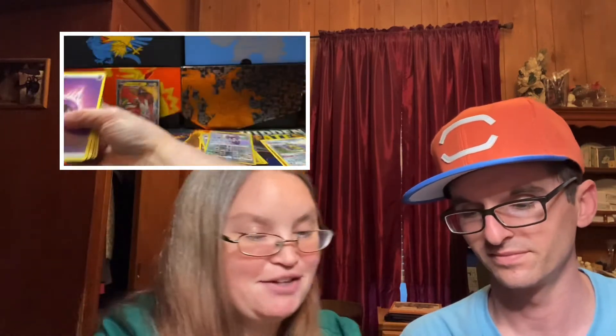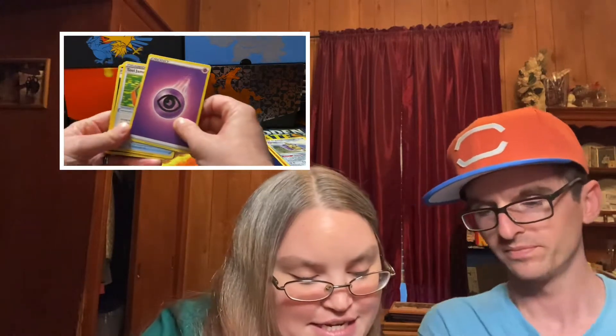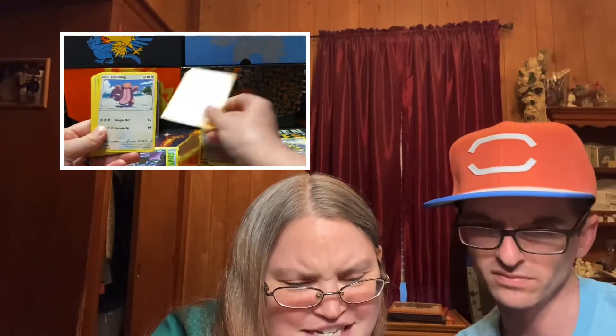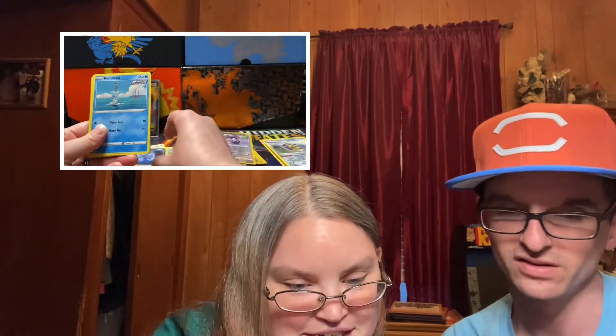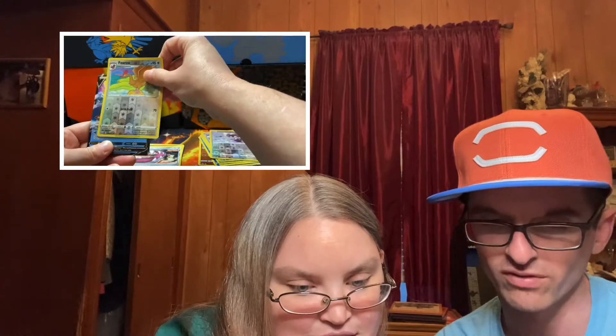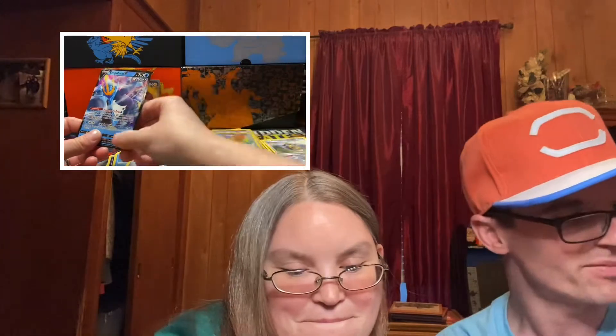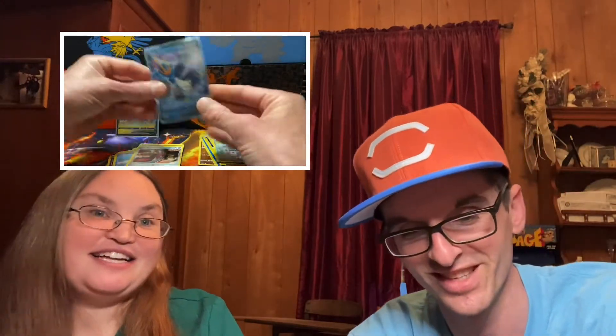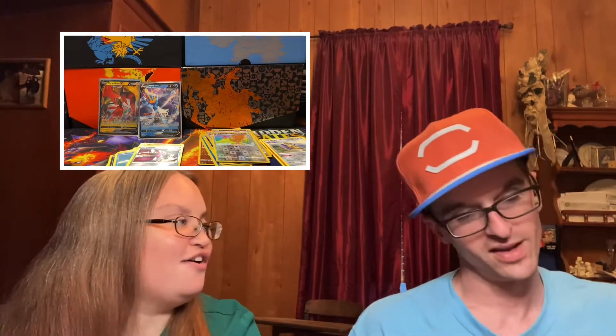One, two, three, four — I'll guess fighting. I'll say sidekick. Oh, I was right! We got a Tool Jammer, a Golbat, a Gliscor, a Lickitung, a Zubat, a Remoraid, an Onix, a Mawile. A Fearow for our reverse. And an Empoleon V — not bad, not bad! Told ya I'd pull your Empoleon! Not the one I wanted but I'll take it. I told ya — I was not wrong!